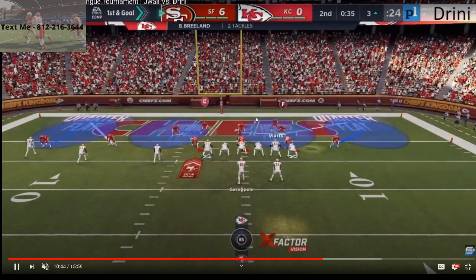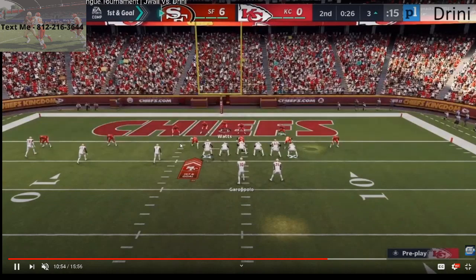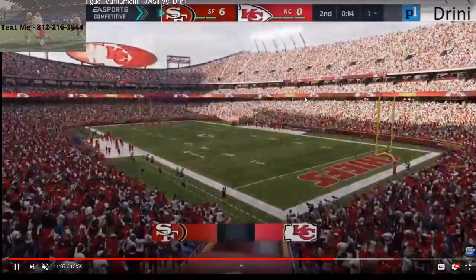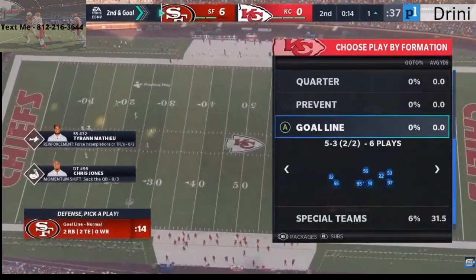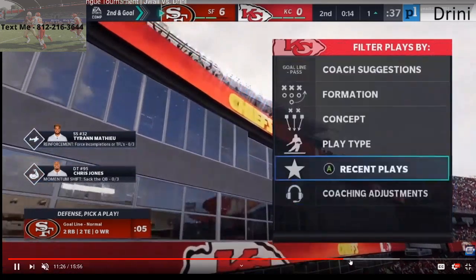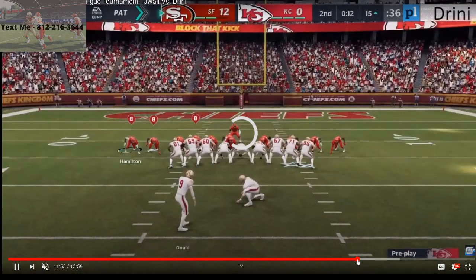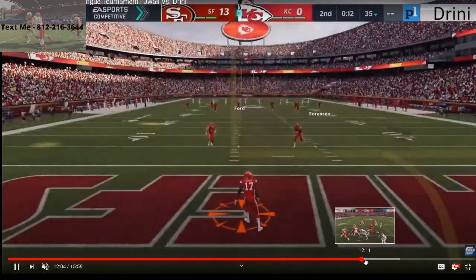Dreeny goes cover four. I like this defense in the red zone — you want to shade those flats down to the proper depth. J-Wall is running a little clock, thinking about running it down. Dreeny takes a timeout, leaving himself only 14 seconds. J-Wall goes goal line in that two-running-back two-tight-end set. Formation-based audibling is really important this year. J-Wall scores and goes up two scores at the half, 13-0.